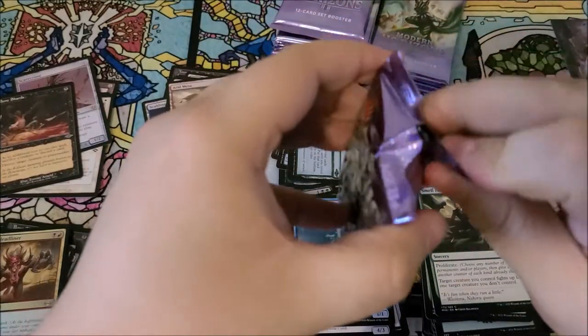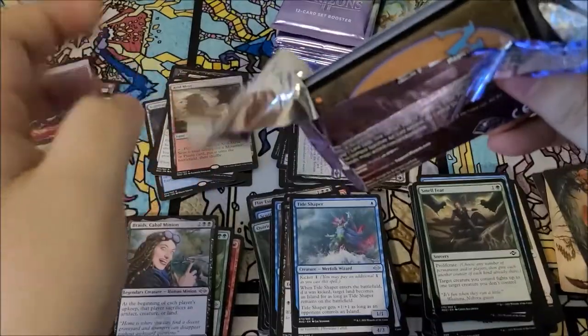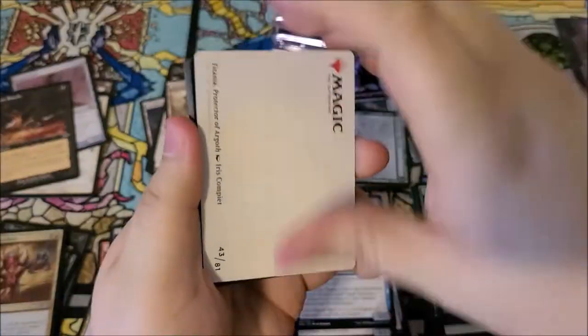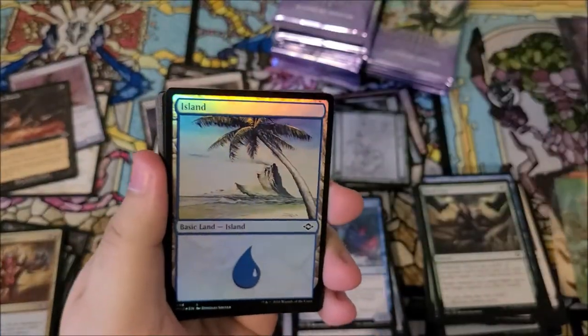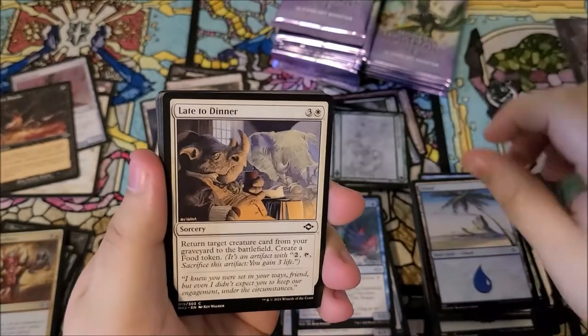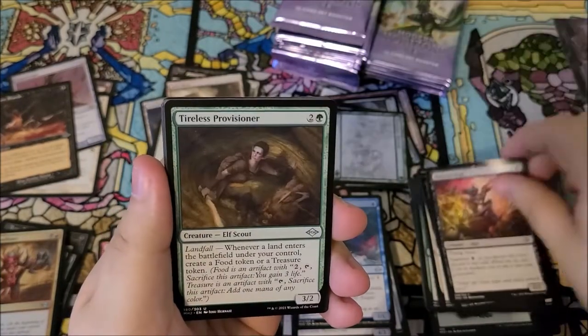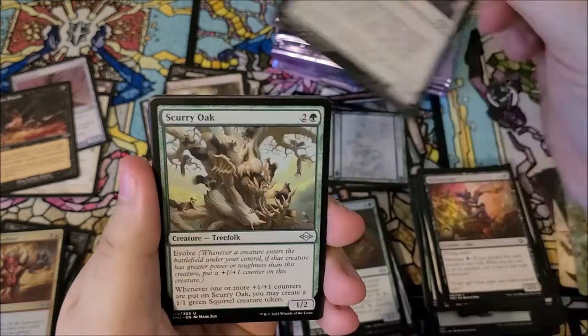Slowing down on the mythics, but that's alright. I'm really looking for that cabal coffers — that card is like a hundred something bucks by itself in the older printings. Obviously the new ones aren't going to be that expensive.